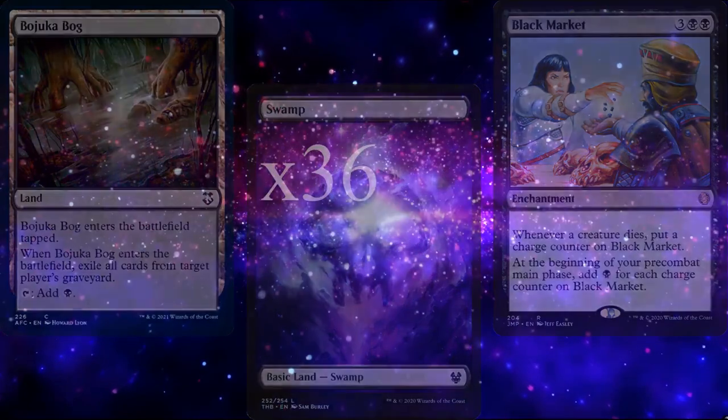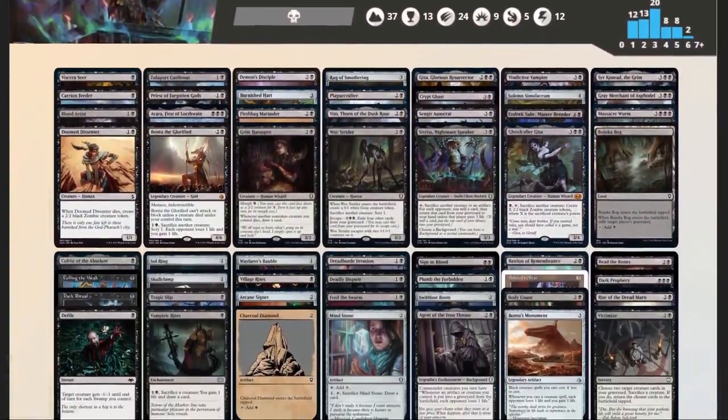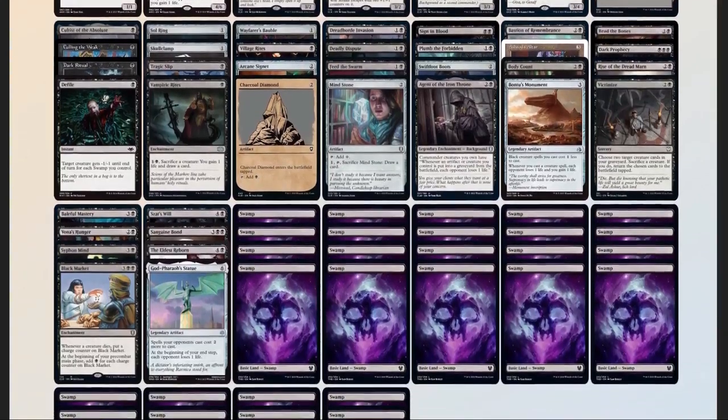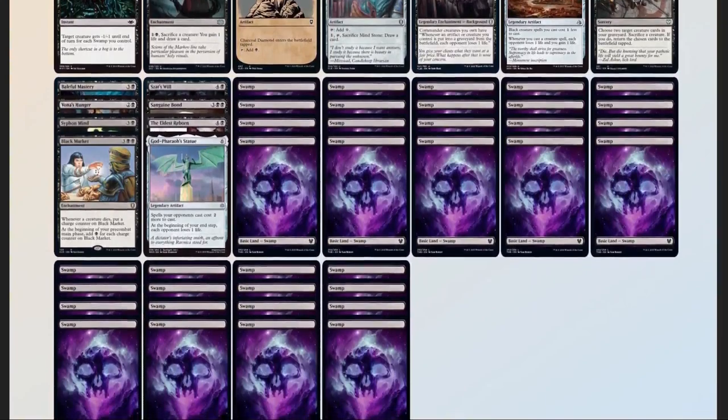So let's see how our deck compares to our checklist: 50 mana sources split between 37 lands and 13 pieces of ramp, 12 pieces of card advantage, 11 pieces of interaction, 2 board wipes, 2 pieces of graveyard hate, and 1 sudden I-win card.